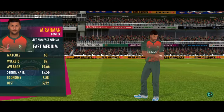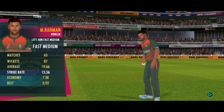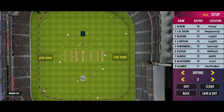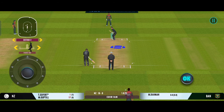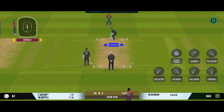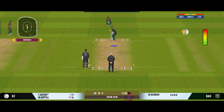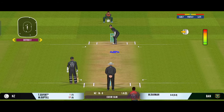Pacer has been brought into the attack. Fine leg in — bowlers have got to be more accurate with their line and length. That's the end of the powerplay; the captain is now allowed to place more than two fielders outside the 30-yard circle.